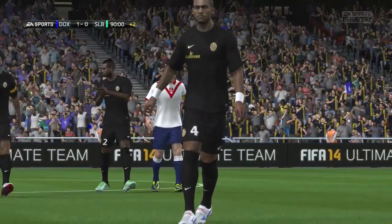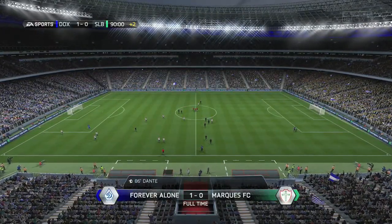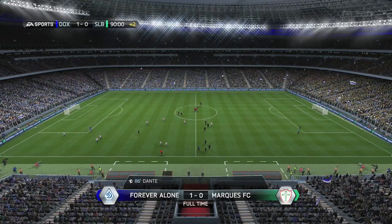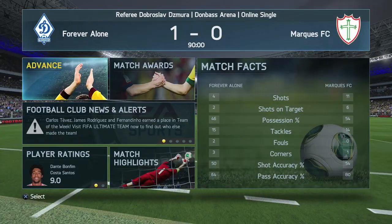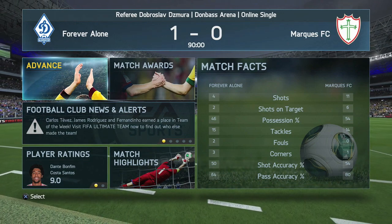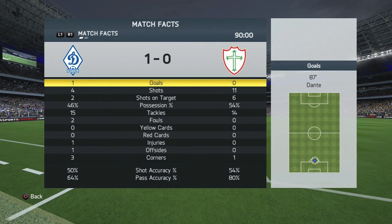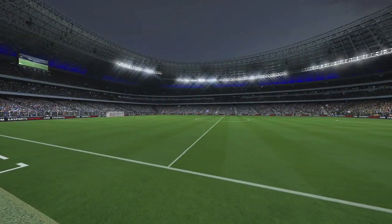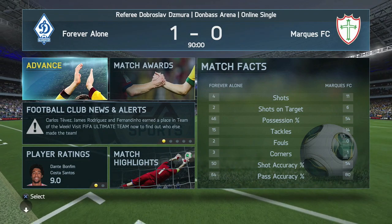Ruggiero Sini played out of his skin. He's such an inconsistent goalkeeper — some games he's really good, some games you couldn't save a Word document. But we got the win. As you'll see by the stats, the guy dominated me: I only had two shots on target and one of those was the goal by Dante. He had 11 shots, 6 on target, 54% of possession to my 46. Ruggiero Sini was just on fire.